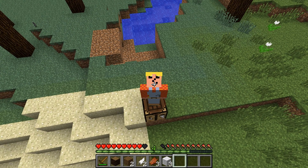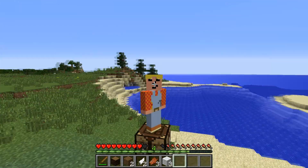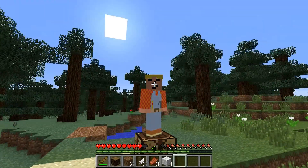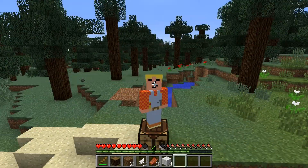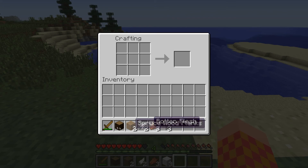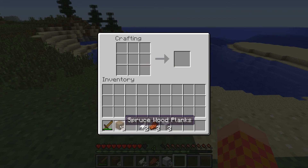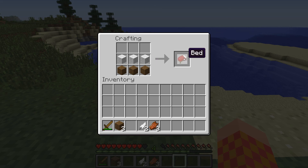Hey guys, it's faster than yours doing Minecraft in a minute. Now that we have the wool, I want to show you how to make a bed. It's a very simple recipe. First you need wood planks — any kind — and you only need three. Put them across the bottom, then grab your three wool that we picked up earlier from the sheep.